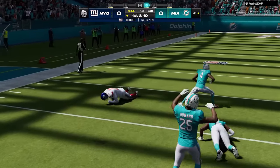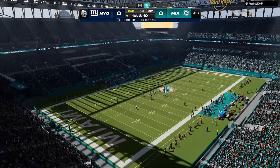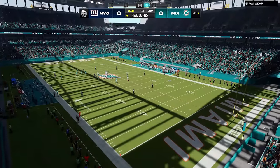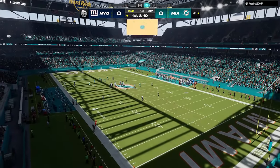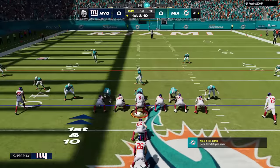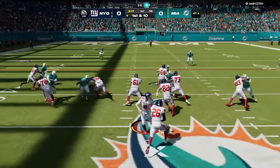Quinton Williams is all the way up to 95 now. AJ Brown also went up a point in the same game — he's up to 94, with four straight games of 125-plus yards. When the Madden ratings first came out, it was a joke that he was only rated 91. He's already at 94 only six weeks into the season, so clearly the people complaining about his rating were correct.